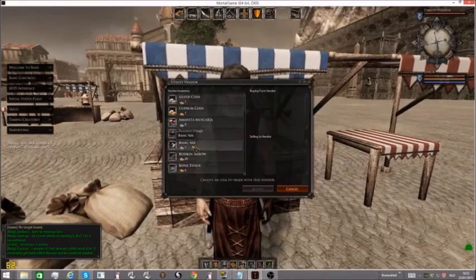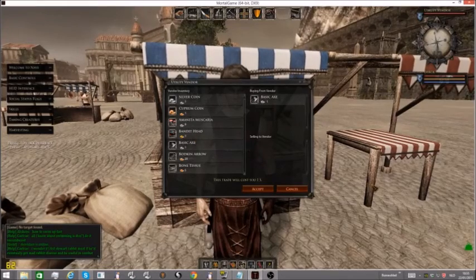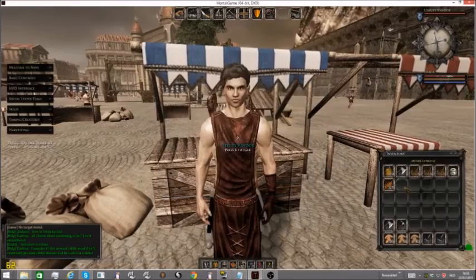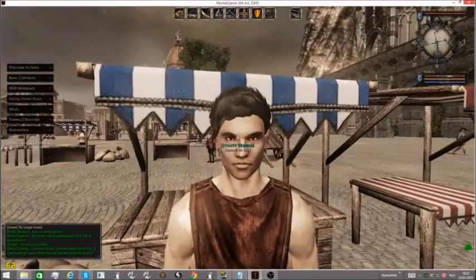It's as simple as pressing R, going to basic axe, and pressing buy. Then you pick your silver or whatever currency and press accept. You will get a basic axe — I already bought one so I'm going to buy another one since I have normal axes.